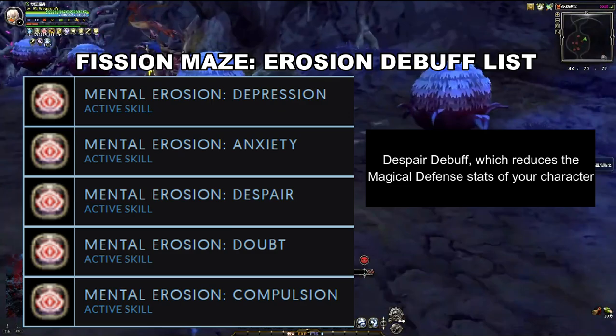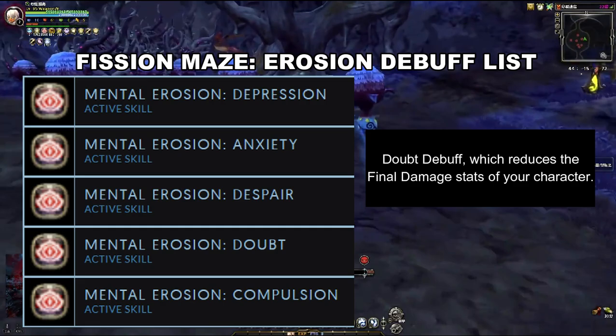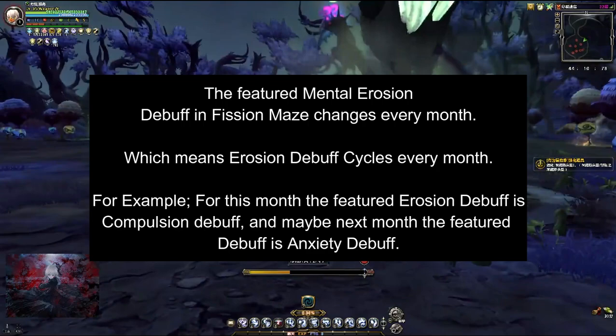Next is the Despair Debuff, which reduces the magical defense stats of your character. And last is the Doubt Debuff, which reduces the final damage stats of your character.